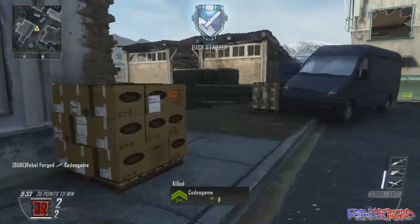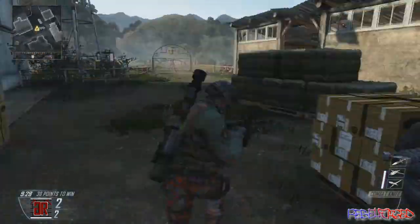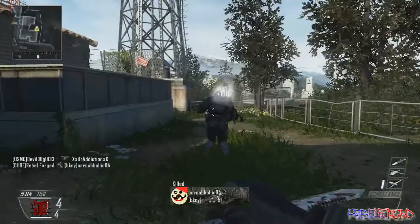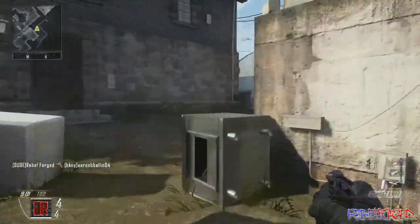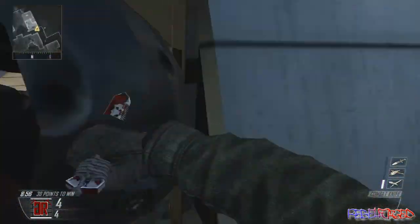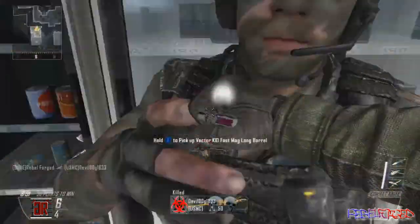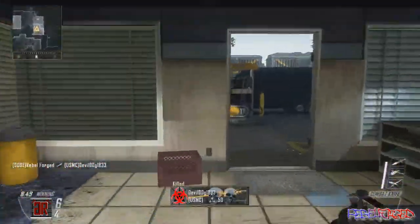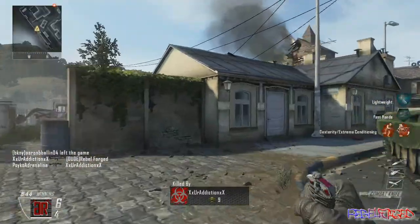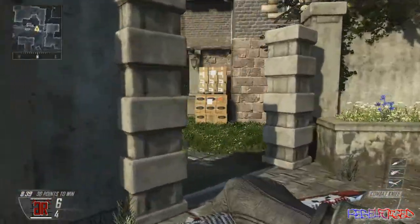I figured I'd hop into some free-for-all, something I don't really play that often. I normally stick to domination — that's my favorite game mode — and kill confirmed. I love to use my combat axe. In the first Black Ops I used it all the time, but in this one it's a little different. I find it harder to use because in the original Black Ops you could actually see the tomahawk travel. In this game I think it travels a little faster, so that takes some getting used to.